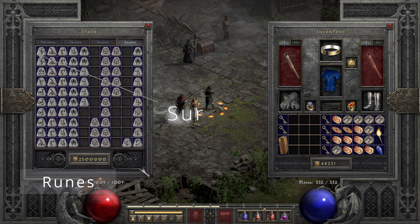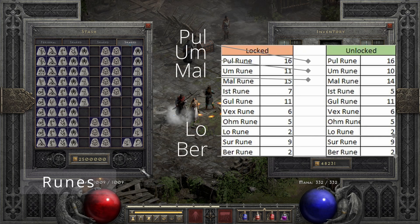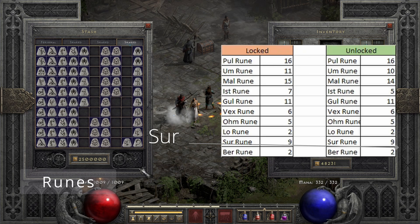If we take a look at the drop patterns from the Lower Kurast super chests on player difficulty seven or eight, it looks like even with a small sample size of 4,000 runs you can still kind of see the patterns. The odds of getting a Pul or a Mal is way higher than getting say a Lo or a Ber. It is very clear that I got most Pul runes and then Mal runes. I don't really know what happened with the Um runes though — Sur rune has nine patterns of both locked and unlocked chests.